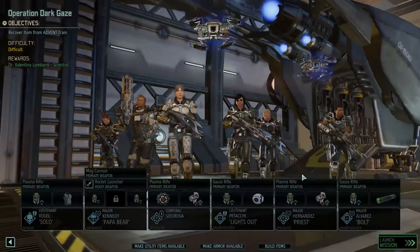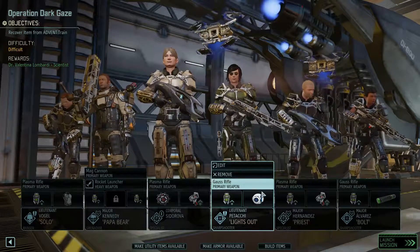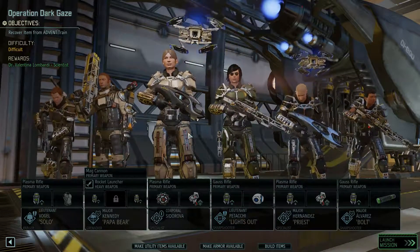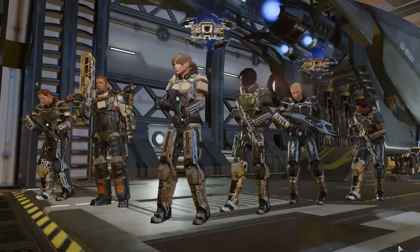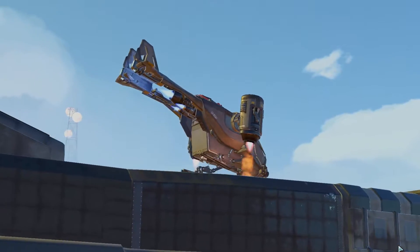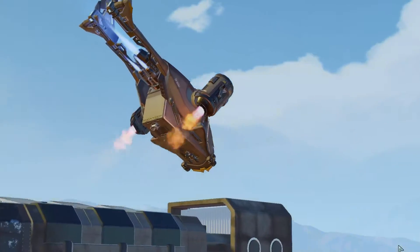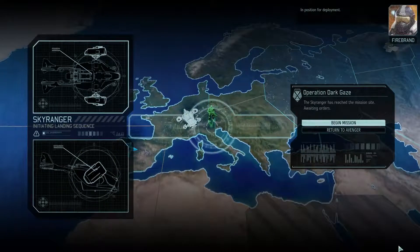Let's see here... Rifles... Let's just go ahead and hit the wheel of our set up now. Those Grimloids are weak. Sky Ranger in position for deployment.